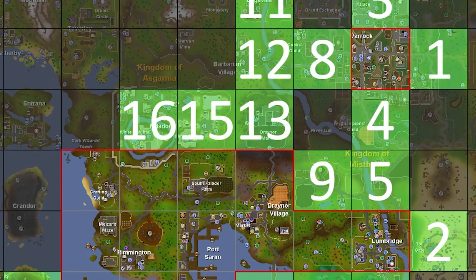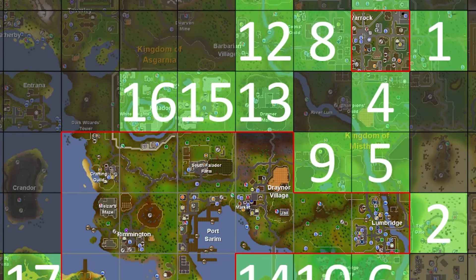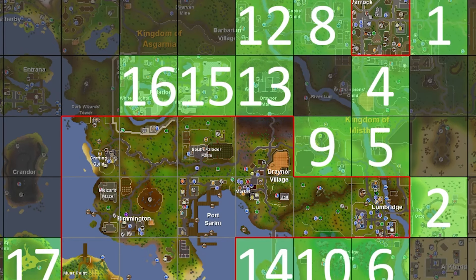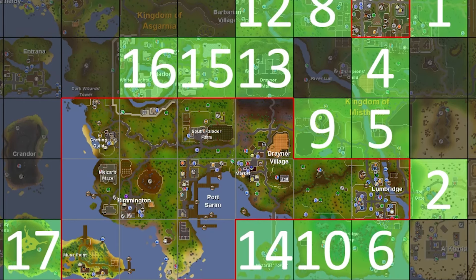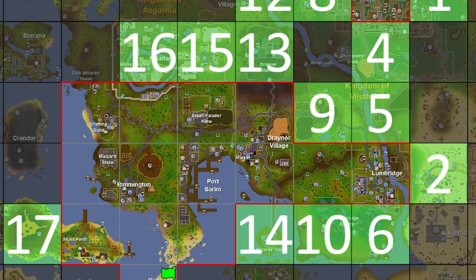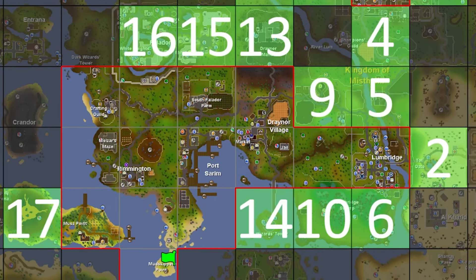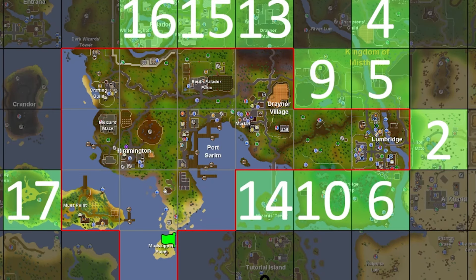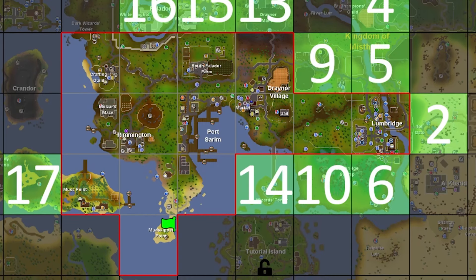Now that we have Lumbridge, which gives us access to the canoe system, and we've already unlocked Varrock Square — which gives us four adjacent chunks — there are really just too many chunks to go over. We're going to get into the roll and talk about what it means when we know what we're doing. The only chunk I want to highlight is the Corsair Cove chunk we unlocked last episode, because we can now unlock the Corsair South Shore chunk — the only Free-to-Play adjacent chunk — which represents a large grind since the Shaman Cave is there, requiring us to complete the Shaman Drop Table, one of Free-to-Play's biggest endgame content grinds.